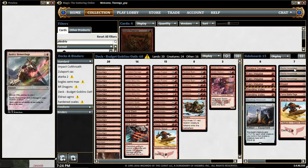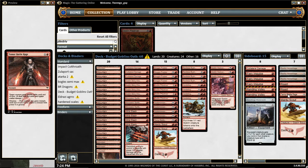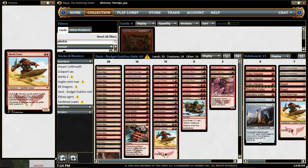Then we have Reality Hemorrhage, also from the new set Out of the Gatewatch — deals 2 damage to target creature or player and has no color. Then some Roasts to kill the biggest creatures. Temur Battle Rage, and another Mardu Scout — it all depends on the deck you're playing against.